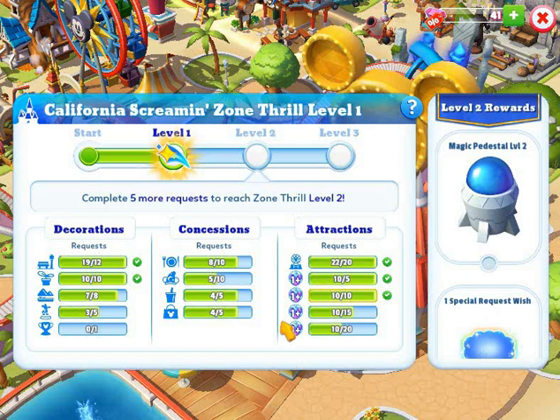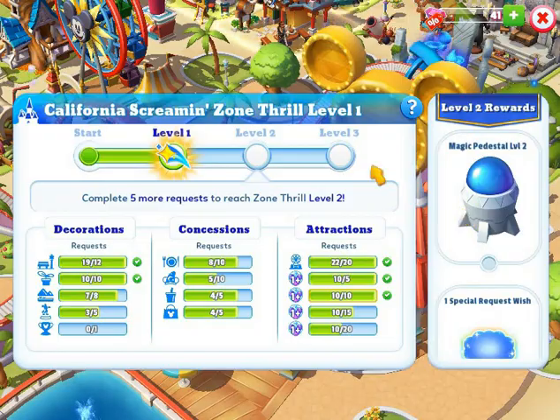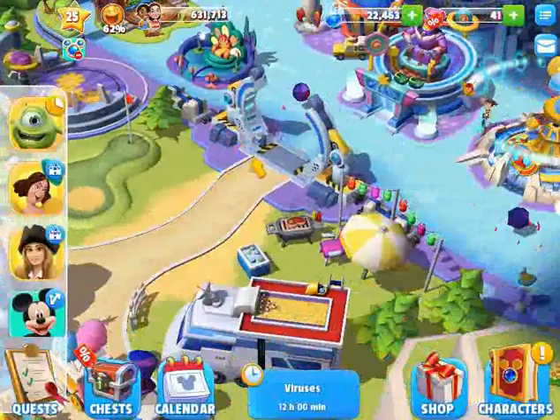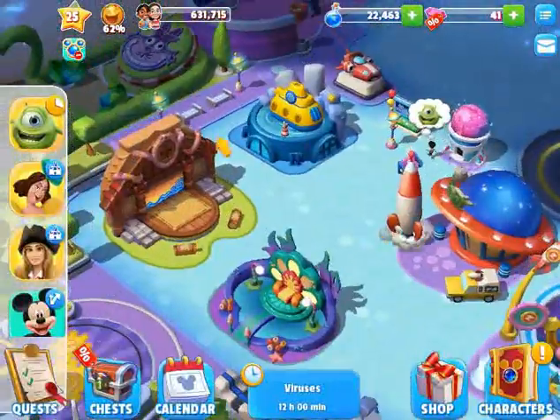We completed the zone level here. It just means that we can collect magic from the pedestal now with the first level. The second level will get us an extra happiness, or special happiness request bubble.